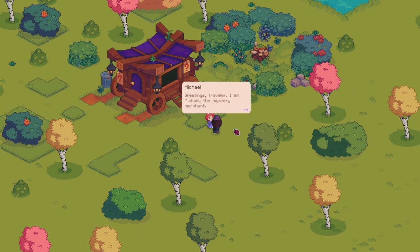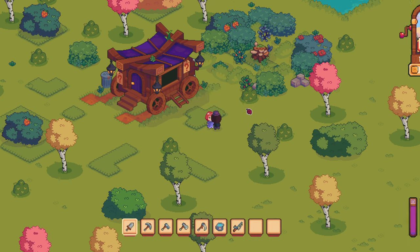Michael. 'Greetings, traveler. I am Michael, the mystery merchant. I may not look like much, but I assure you I have some interesting wares for sale. Care to take a look?' 'Absolutely — I am intrigued.' 'That's what I like to hear. You never know what you might find. Come on, let me show you some of my goods.'